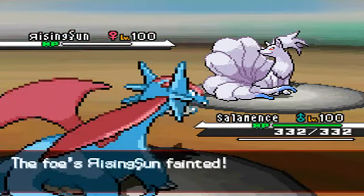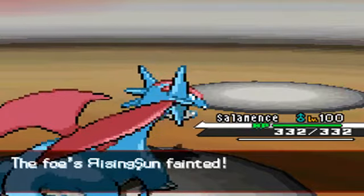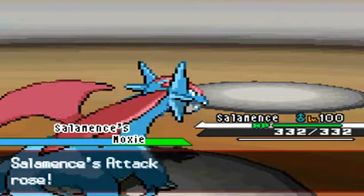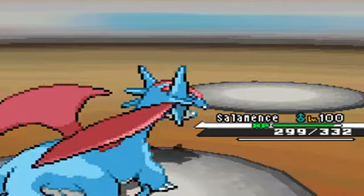That's the end of Ninetales. I did like his use of the letters though, and Rising Sun — that was pretty cool looking, respect him for that. So my Moxie activates and yeah, I'm losing HP with Life Orb.